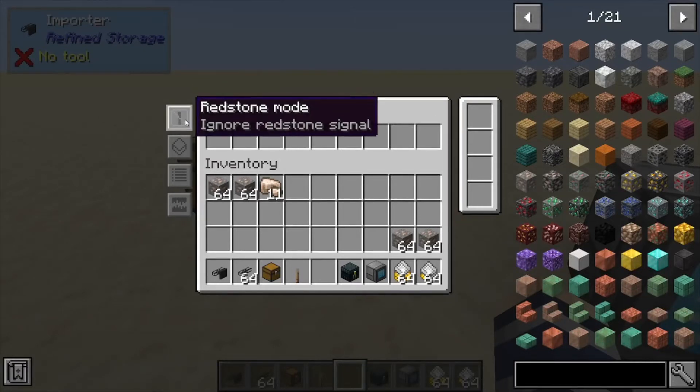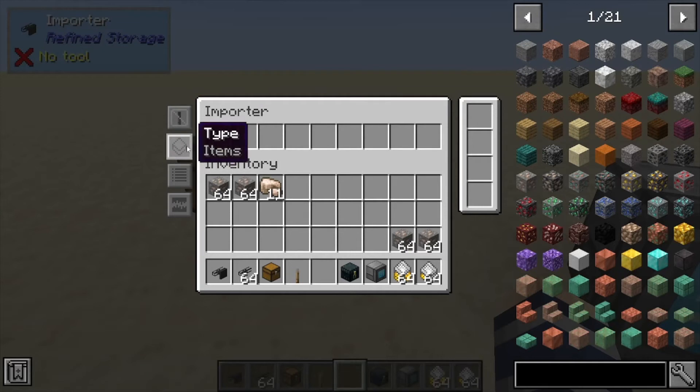First off, we have Redstone. You can ignore the redstone signal, you click it and it only works with a redstone signal, and you can also have it work only without a redstone signal — which is almost kind of like ignore but a little bit different.